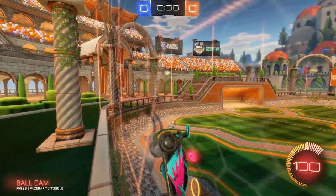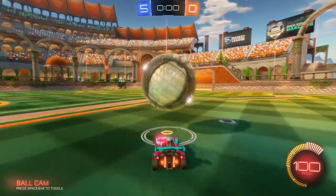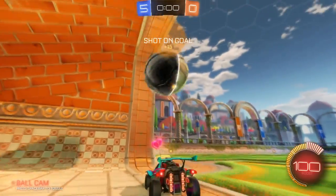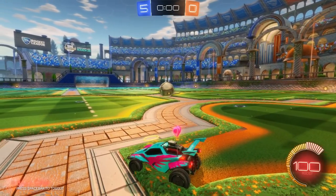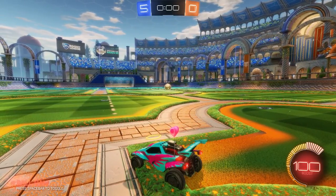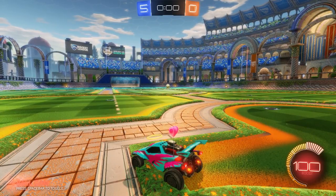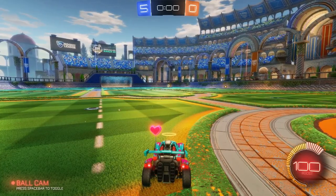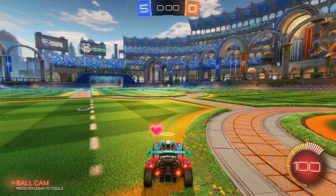Let me reset the ball and show the air dribble again — you get the ball on top of your car quickly, then jump up and bring it up with you. I'll admit I'm not the best at air dribbling — it's something I'm really trying to improve. Maybe when I get better I'll make another Prospect's Guide dedicated to air dribbling with more detail. This has been another Prospect's Guide — I hope this helps your gameplay, and I'll see you in the next one.